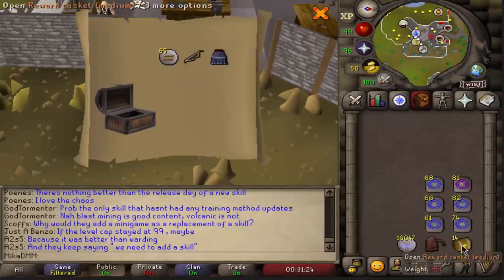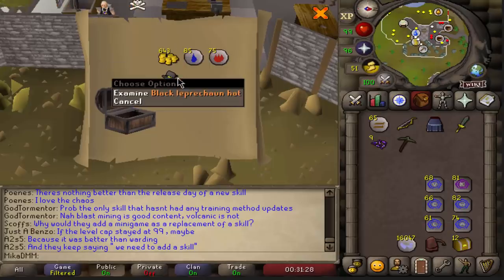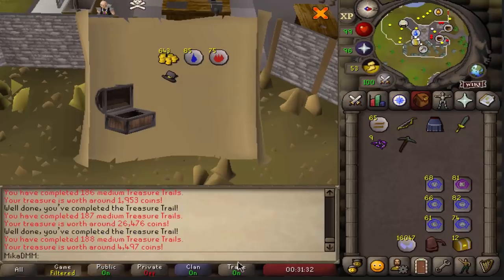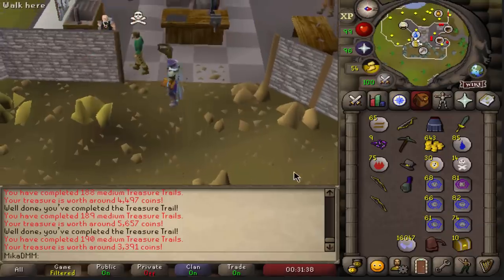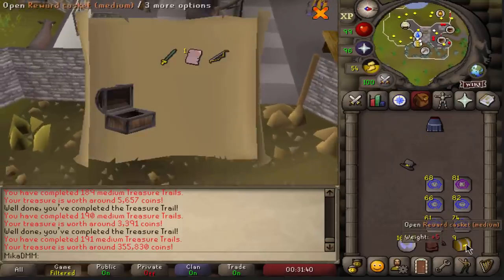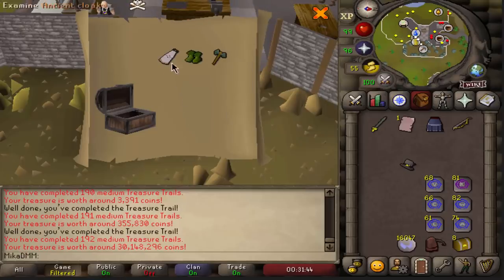Starting off with one unique. Nothing in this one. That's new - black leprechaun hat, awesome. Nothing on this one. Another Zamy page, awesome. No way - I got it again! I got the ranger boots again! Two ranger boots in 100 clues! No way dude, no way!